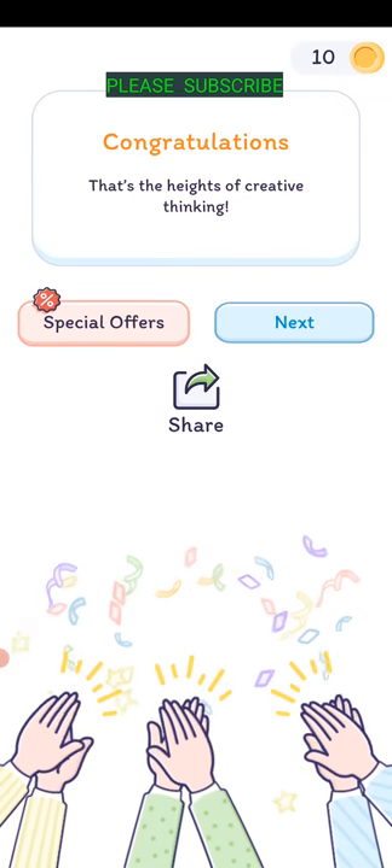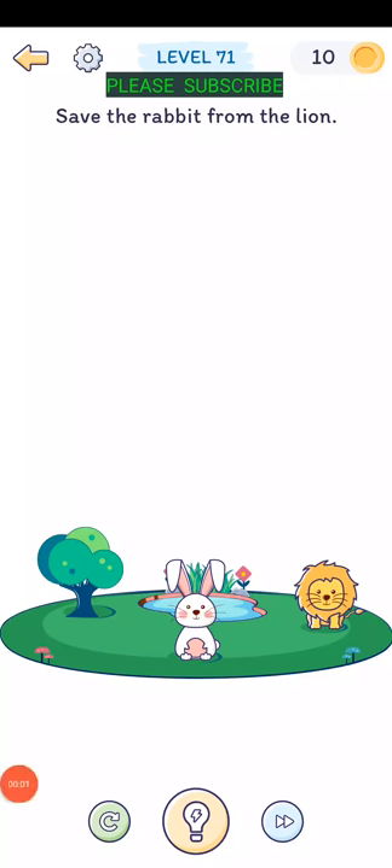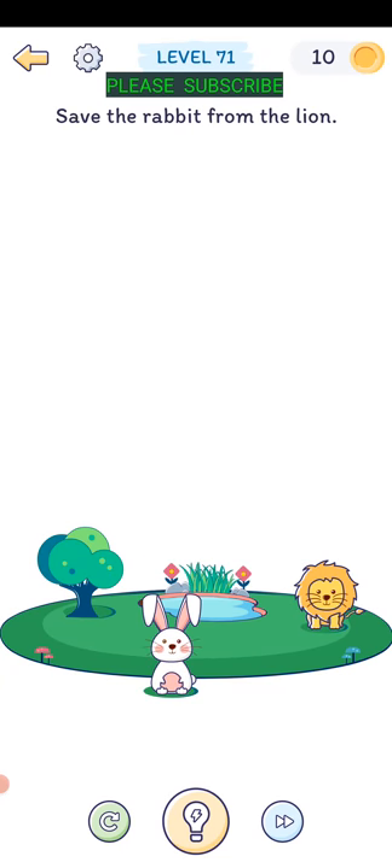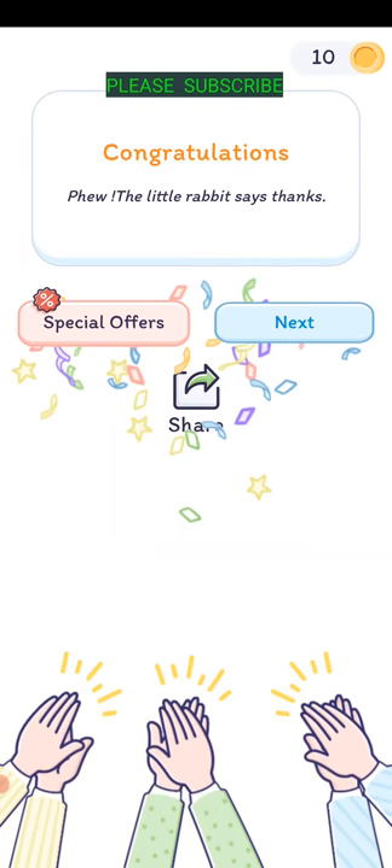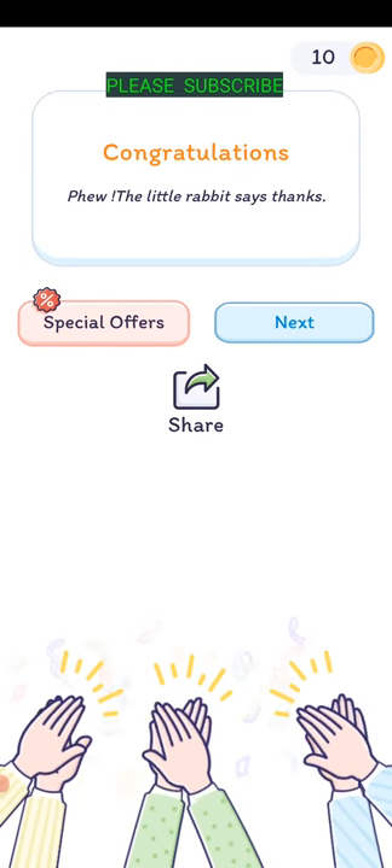Level seventy: save the rabbit from the lion - you've got to hide him. Take your fingers and make him smaller, then drag him behind the tree and let go. The little rabbit says thanks.